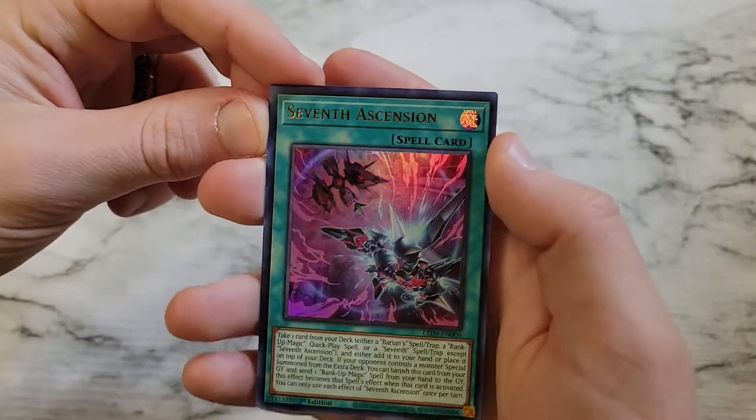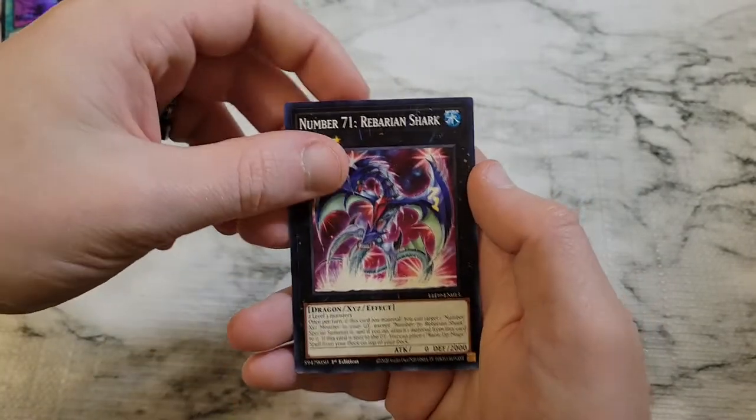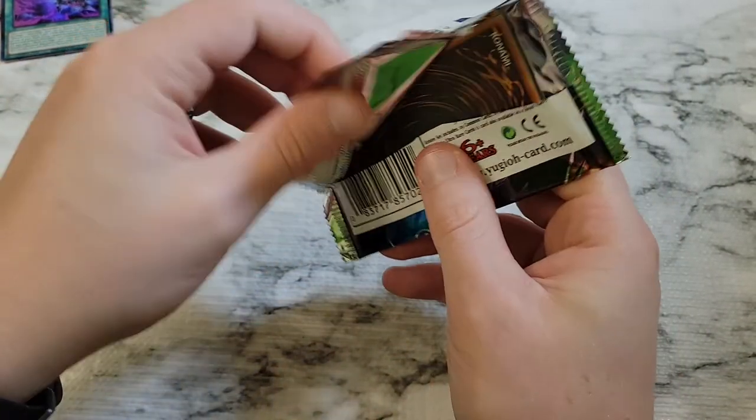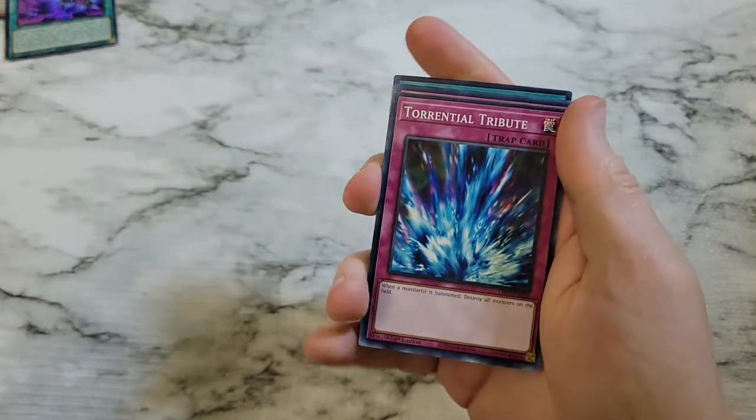We're pulling — pulling four. We got four of the nine Ultra Rares. We're almost at seven of the nine — we're almost there, going to have the full set. It's a good box, I know it.